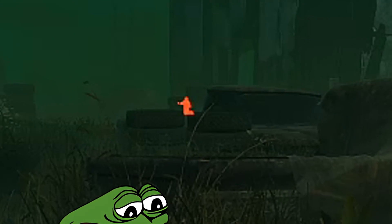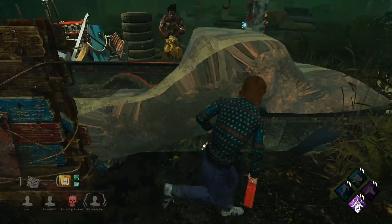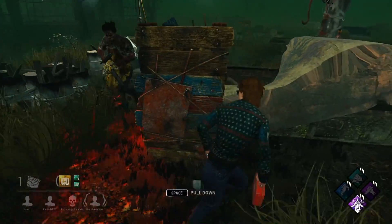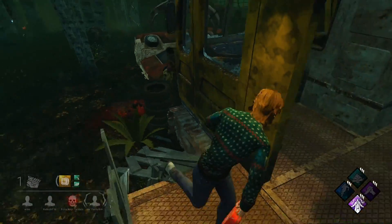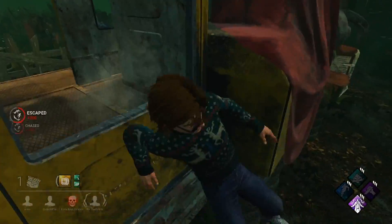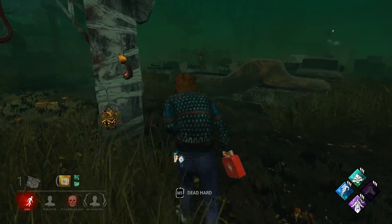I forgot to mention at the beginning but the killer did bring an Ebony Mori, so we are going to rush gens as much as possible. Come on Bubba, let's finally get a chase. He's not respecting the pallet at all — and that's why, he's got Spirit Fury. I feel like Spirit Fury's kind of trash now — I still got plenty of space from him after Spirit Fury. I'm going to run this loop again. We can still get one more loop, maybe should have taken the pallet.